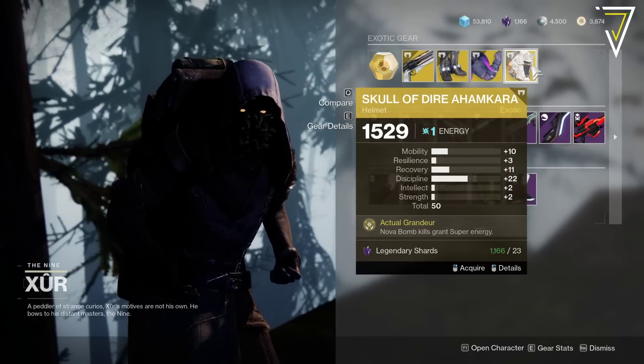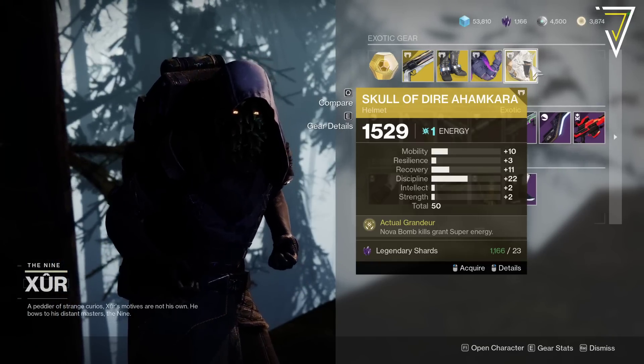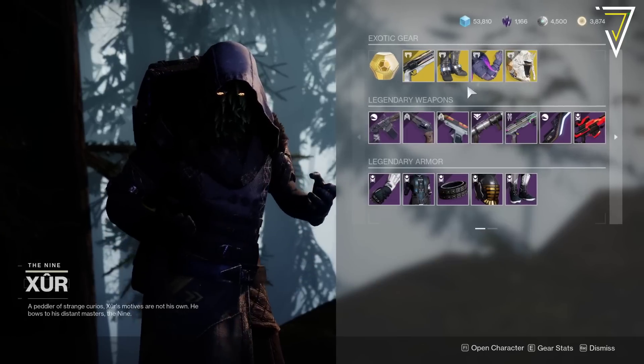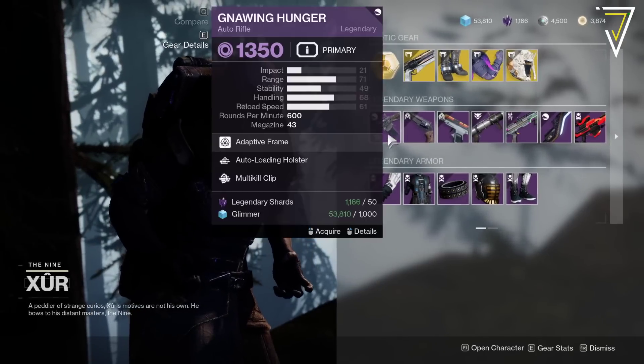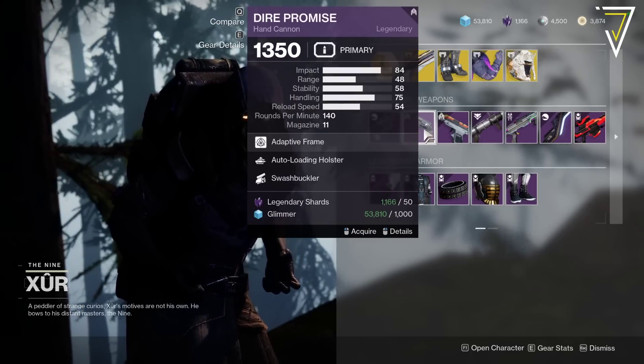The Skull of Dire Ahamkara comes in as the highest of the week at 50, which is insane. We've got Actual Grandeur, so Nova Bomb kills grant super energy. Very much collection exotics here — nothing to really shout about.